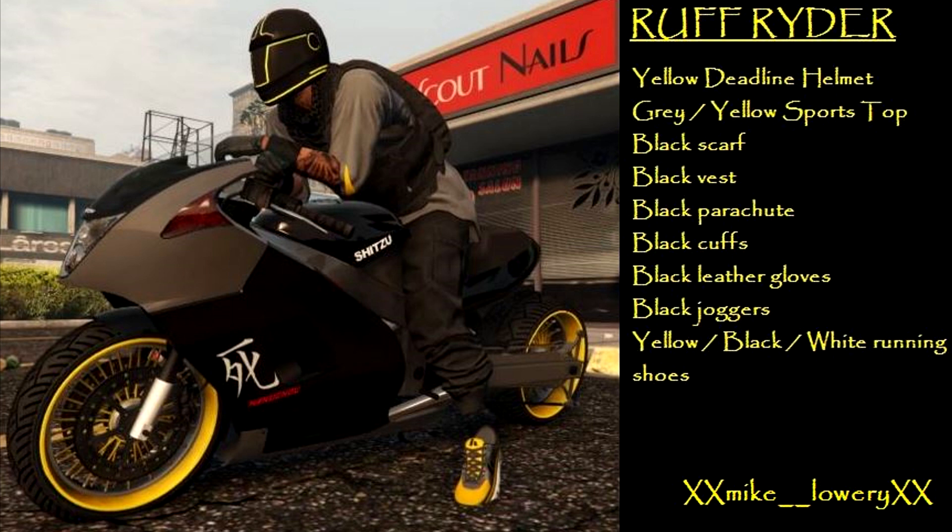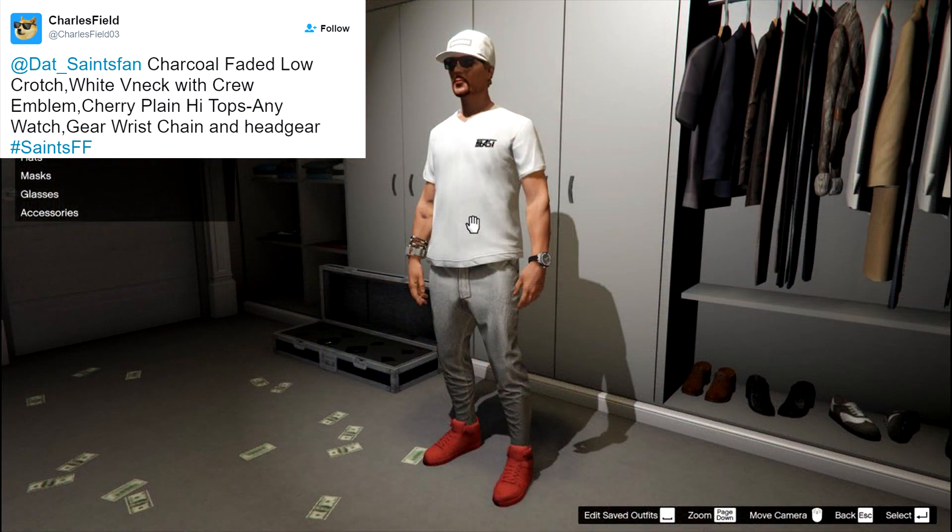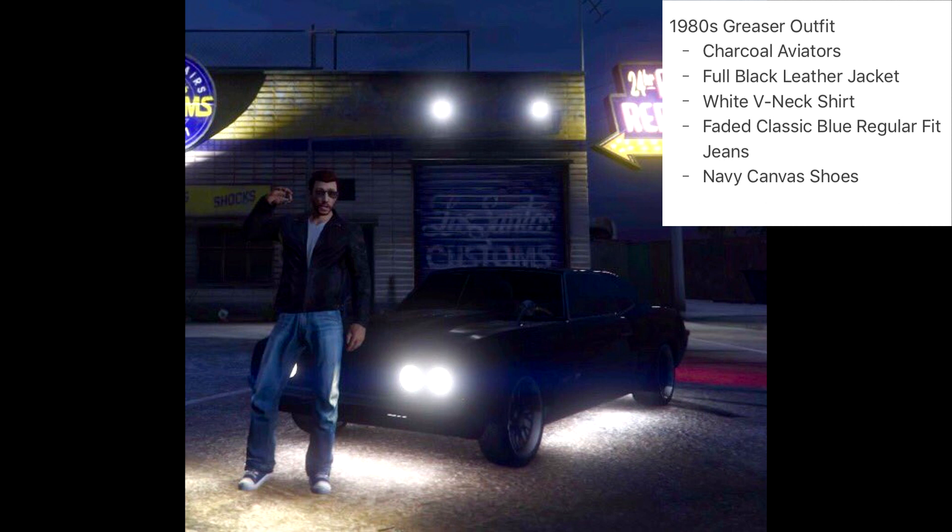Here we have one from Charles Field — kind of a simple racing or street racer style outfit. To make it you need the charcoal faded low crotch jeans with the white V-neck shirt, cherry plane high tops, any watch, gear wrist chain, and head gear. He has a crew emblem on the front of the shirt. Just a pretty nice, simple outfit to run around in online.